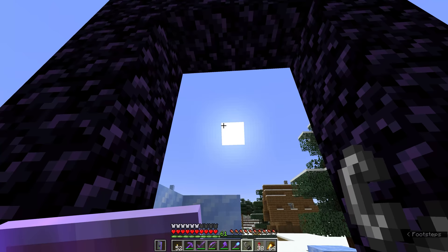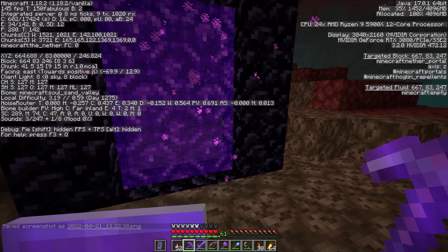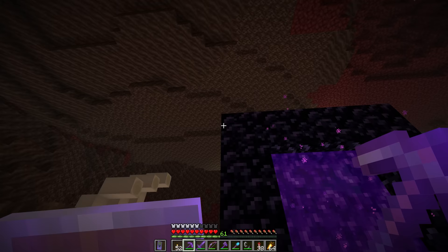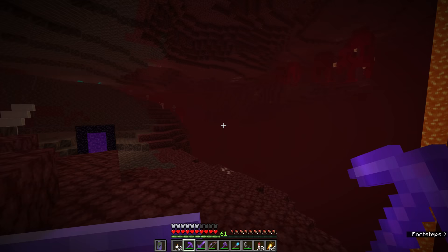Let's head on through to the nether and see where we end up. We're in a soul sand valley. Having a screenshot of the coordinates helps — we're really not that far away at exactly 666 on the x-axis. How appropriate. From here, one of the things we're going to do is relocate this portal up into the ceiling of the nether, because that's going to allow us to more or less tunnel directly towards our location without having to worry too much about making tunnels, building bridges and all of the dangerous stuff that comes with navigating the nether.